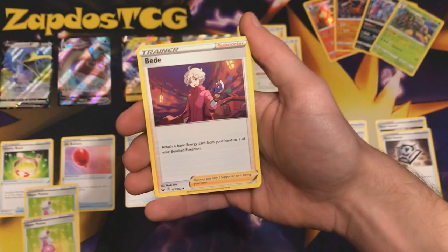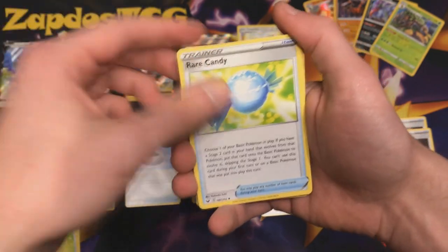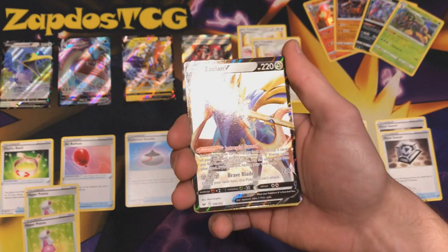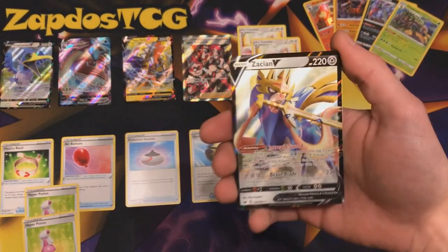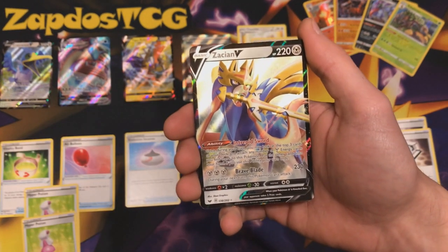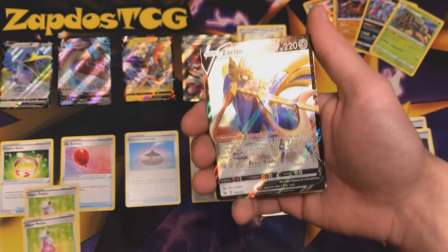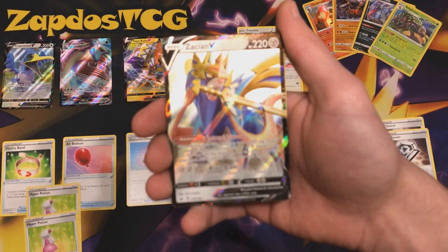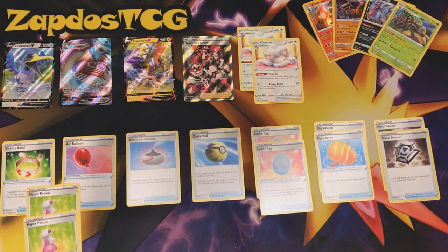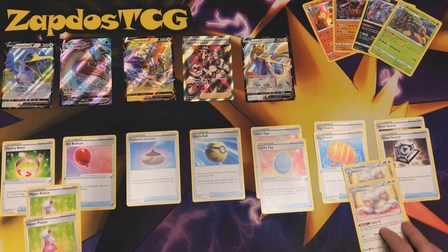Zacian V — the broken card from the set! You use Intrepid Sword, draw three cards, look for Metal Energies, and accelerate them all to Zacian V. It's just broken on the first turn of the game. Even with the new rule that you can't play a supporter going first, you can use Quick Ball, find Zacian V, and draw three cards — that's basically like Hop, so Hop is useless now. This card also smacks 230 damage for three energies, and with Metal Saucer right there that's an easy task. This will see a huge amount of play. Let's make some room here — we'll put the Cinccinos beside the Metal Saucers.